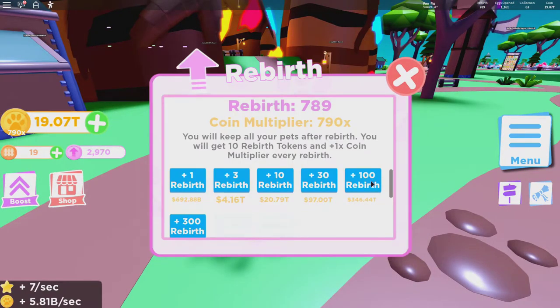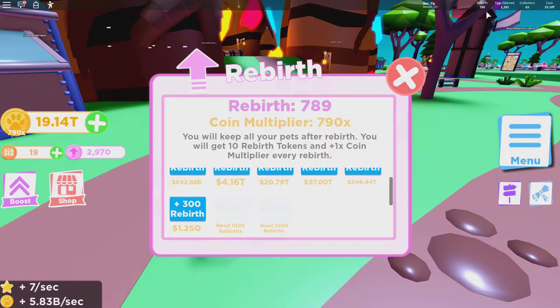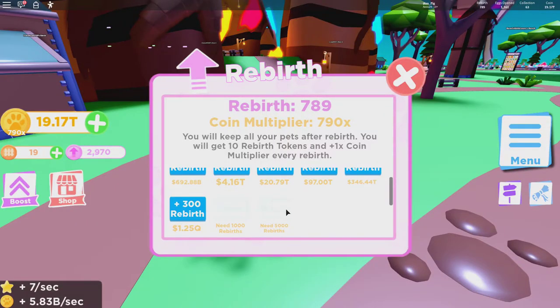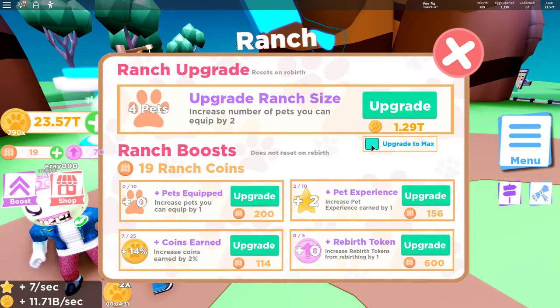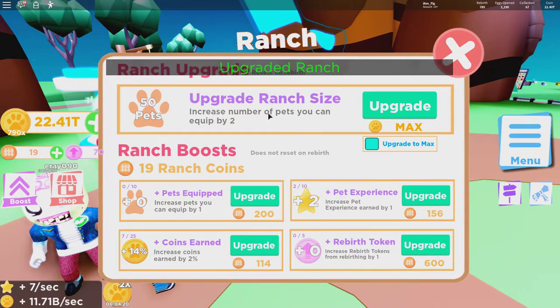Another thing they added is more rebirth buttons. Now instead of just 100, they have 300 rebirths, 1,000 rebirths, and 5,000 rebirths. I'm almost to the 1,000 rebirths — I have 789 right now. They also added an upgrade to max button for the ranch, which is awesome. Once you have the amount needed, just hit that once and it upgrades your ranch to the max. That's a great addition.